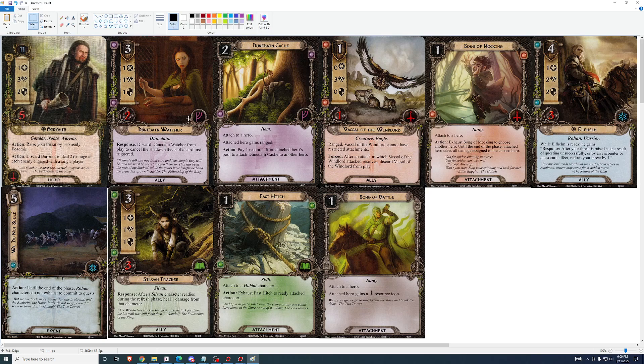Next card: Dunedain Watcher. Three cost, one, one, one, two health. Discard Dunedain Watcher from play to cancel the shadow effects of a card just triggered. Her response is worth one, because that's how much it costs to cancel with Hasty Stroke. So she's actually a two-value, two-cost one, one, one with two health — that's a Wandering Took. So it's a Wandering Took plus a Hasty Stroke in one card from the Leadership sphere.